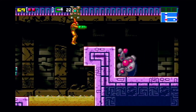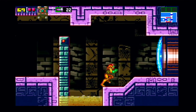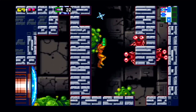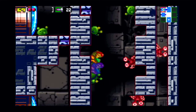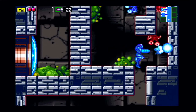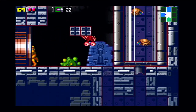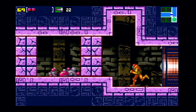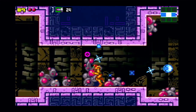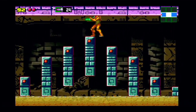We can grip through this easily and go through here. The proper way to get up here is to shoot that thing up there, but because we sequence broke we don't need to — so shooting it is completely pointless. Continuing this way — there are a lot of enemies here.